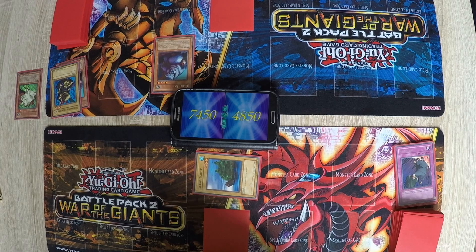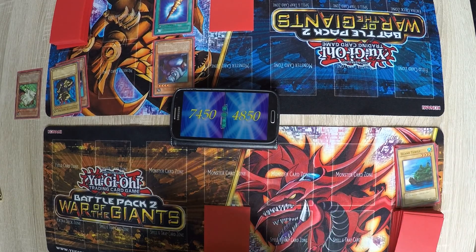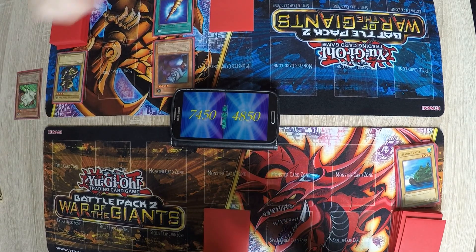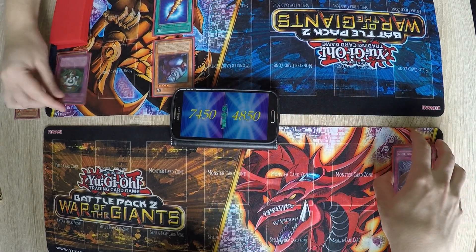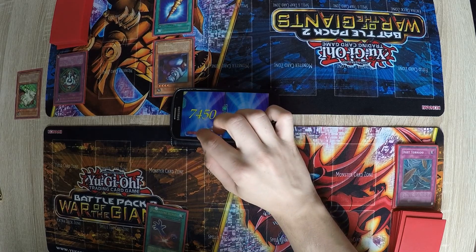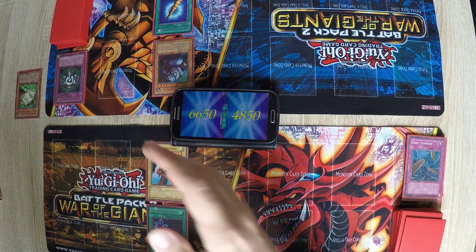Draw. Enter battle phase. Your turn. This card is really annoying. I'll activate Dust Tornado on your face-down, then I'll play Premature Burial and get back the Harpie's Brother. Set one card and then it's your turn.